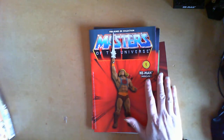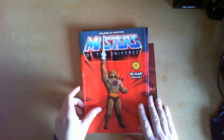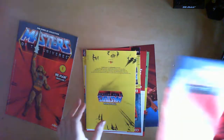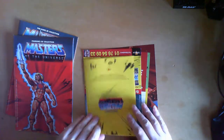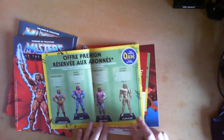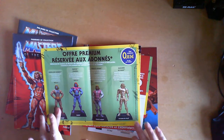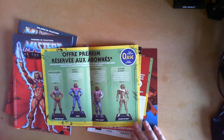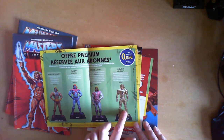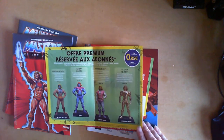Here we go — first issue. We have promotional material. This is the premium subscription, which includes four additional figures: Robot He-Man, Man-at-Arms, Faker, Prince Adam, and the Golden He-Man — all available for premium subscription subscribers in France.